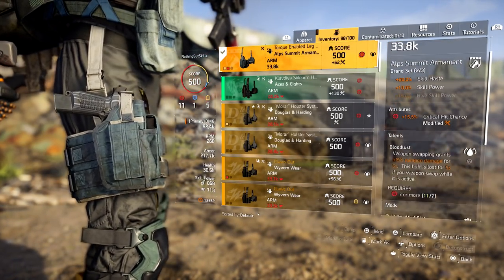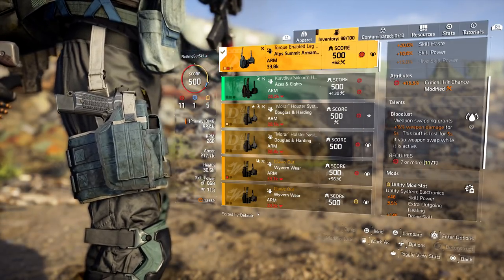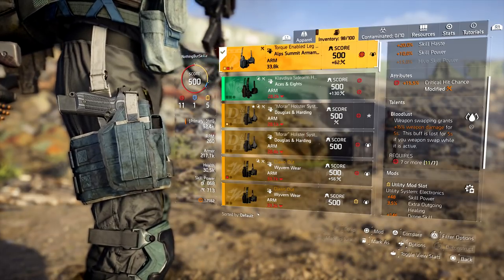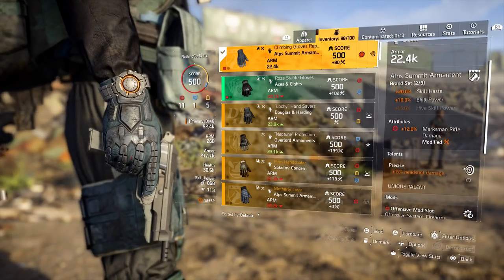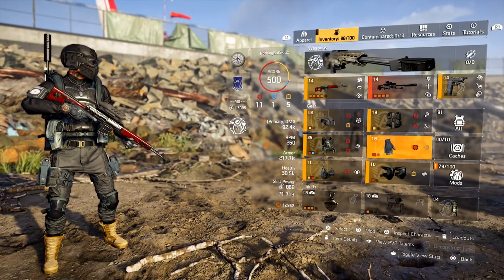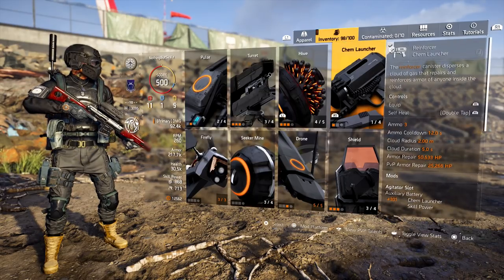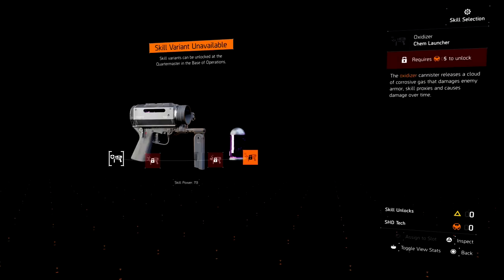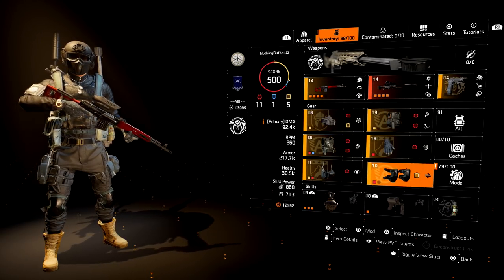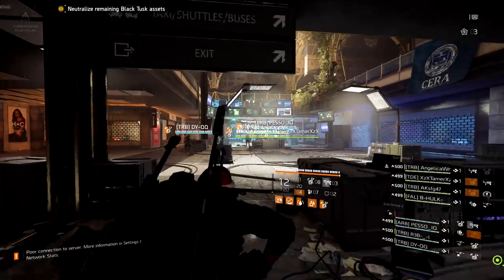Everything from the Boomer and Weasel builds is almost exactly the same except the holster now has Bloodlust — weapon swapping grants 15% weapon damage for 5 seconds. Run in with your Nemesis, wait for Buddy and Lucy to appear, then swap to the SVD, scope in, and melt them. For the gloves: 12% marksman rifle damage, Precise for 15% headshot damage, and marksman rifle damage and weapon damage mods. Those are the only two changes — Bloodlust and Precise gloves.